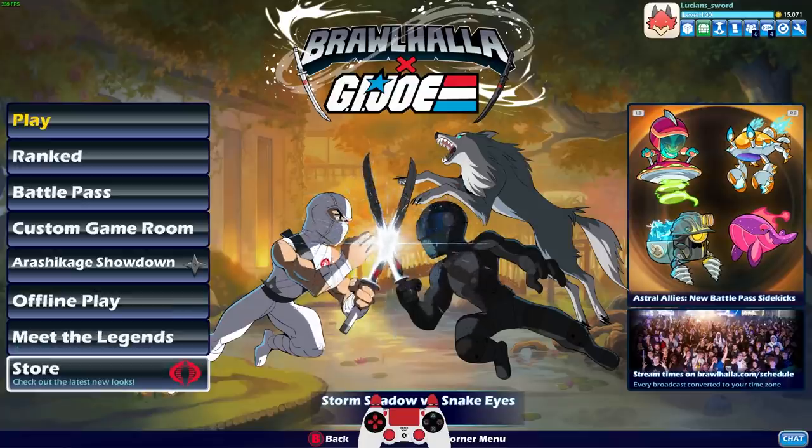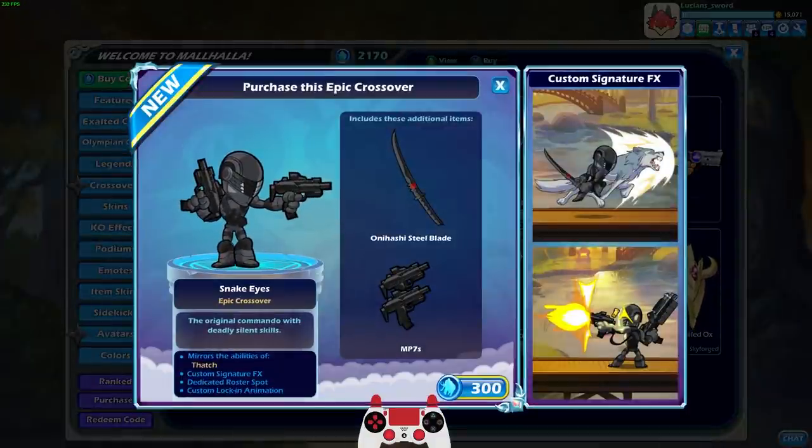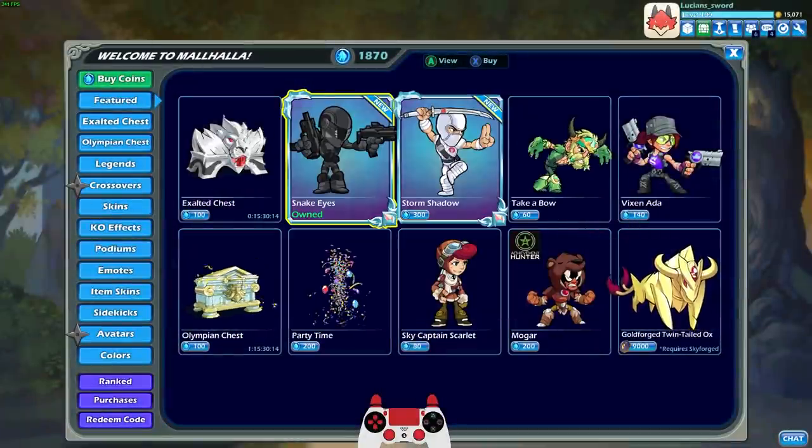So let's go ahead and check out the new skins. We have Snake Eyes — this is an epic crossover for Thatch. Believe it or not Thatch actually got an epic crossover, which is very cool, and this one looks so cool. I mean, how could you not think that looks cool? I wonder if it's going to make Thatch more popular now. Not only does he look cool but the signatures are so different looking, as you can see with the wolf over there. We're definitely going to get that and play some games with Thatch.